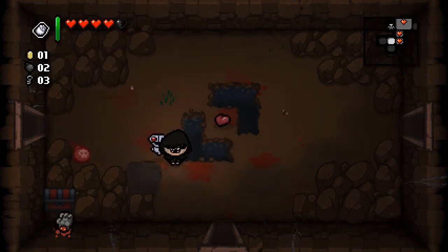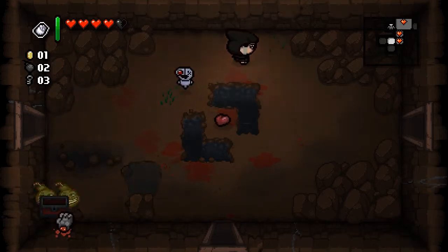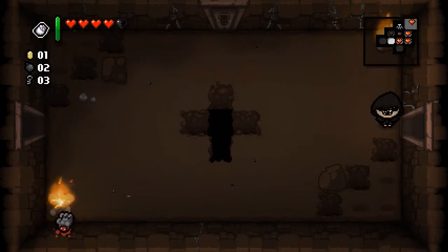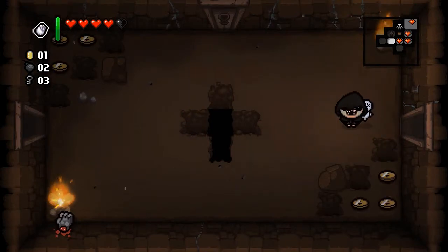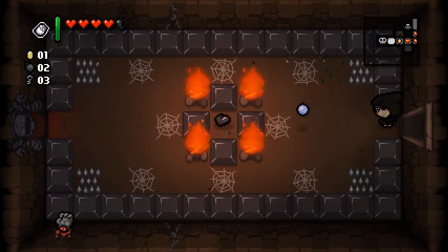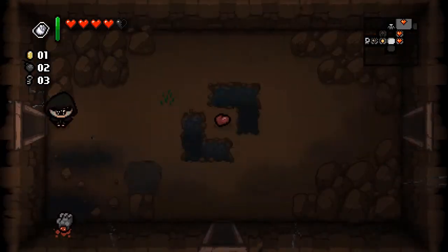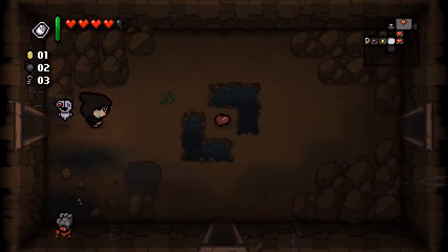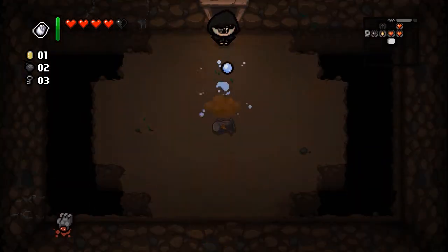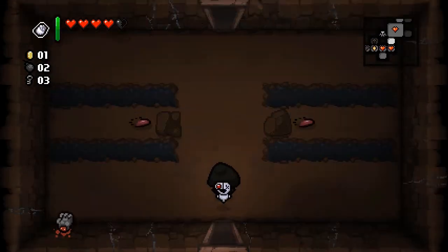A red chest - troll bombs, not worth it. Still only one coin in the shop. That's the boss room. We didn't hit the item room on this floor so we definitely want to find that.